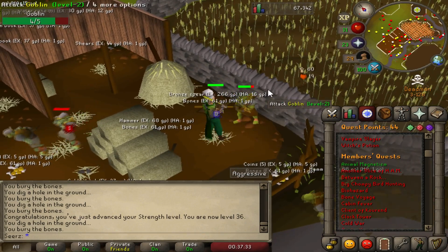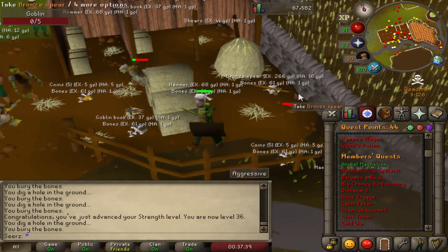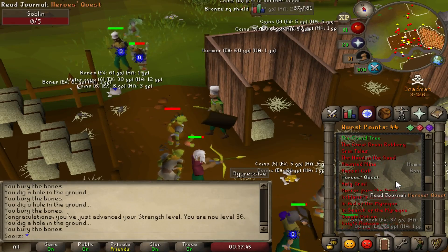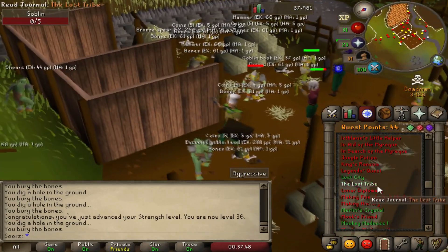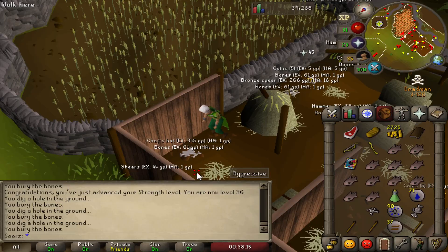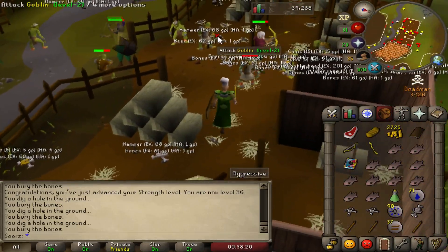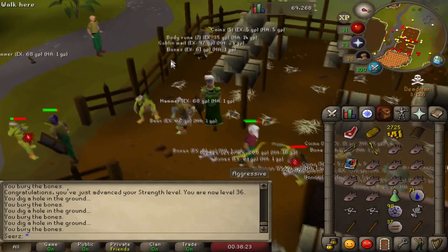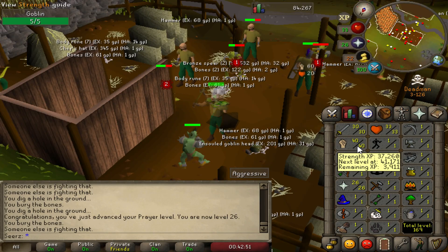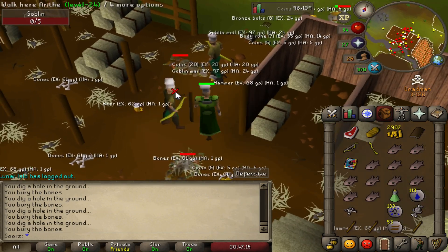I just realized that some of the big major quests I'd need to do on the first day are actually already unlocked — 44 quest points. Animal magnetism, druidic ritual, death plateau, which means climbing boots, grand tree, tree gnome village — and he even did monkey madness one, so I can get a dragon skimmy. Last time, quests like monkey madness were camped for hours by clans. There it is — 40 strength, 45 minutes in — we're doing very well.